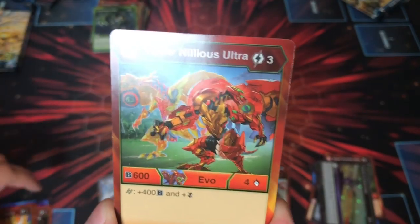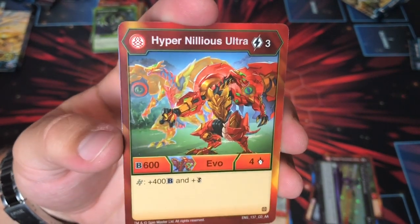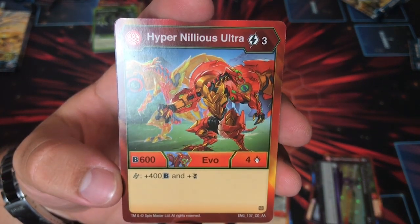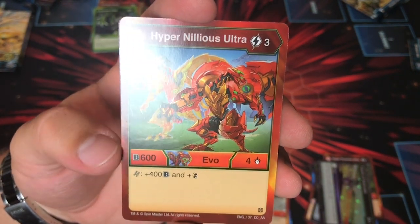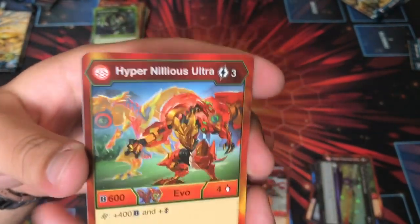Wreath and Flame, two costs. Hyper Nilius Ultra — cool card, 600, four — and if you land on a Helix, which this is a double Helix Bakugan, you get 400B and Double Strike. So it's five, four — that's 1,500 with Double Strike. You'd be pretty well off here.